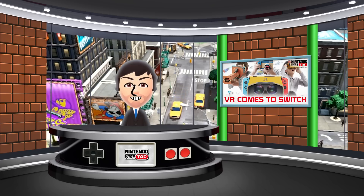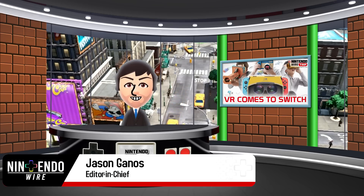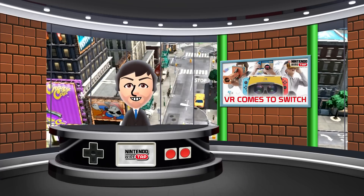Welcome back to the Nintendo Wiretap. My name is Amiibo Jason, and on today's episode we're talking VR on the Switch. Virtual reality is coming to the Nintendo Switch in the form of Labo. Not the way I thought it was going to happen, but it's something. So without further ado, let's take a look.